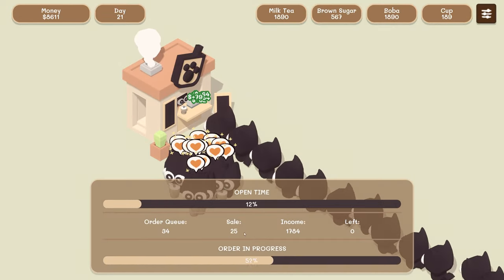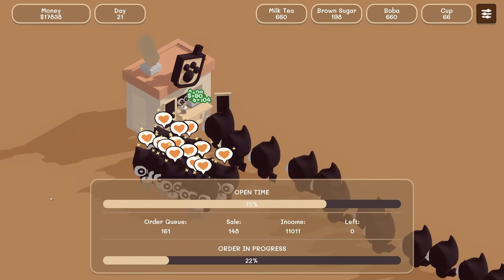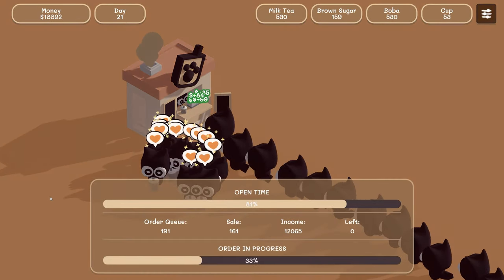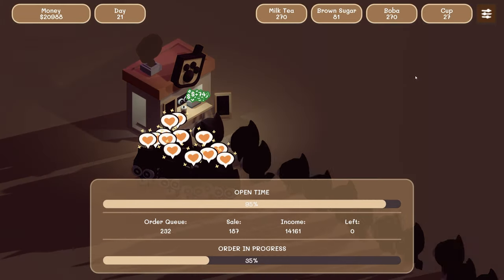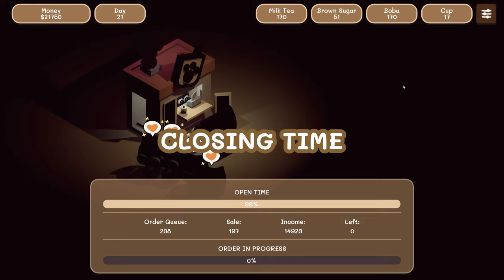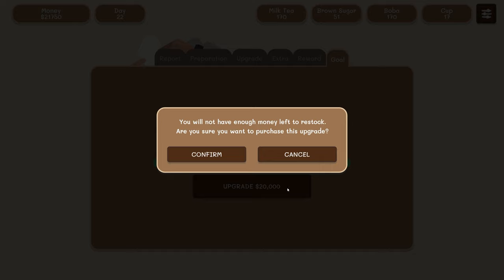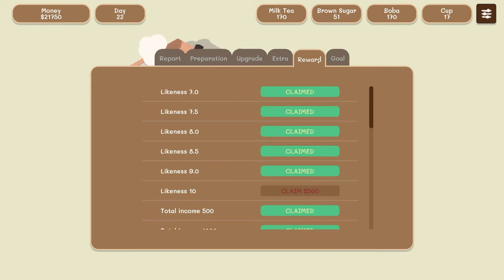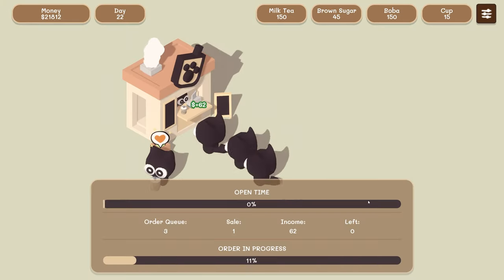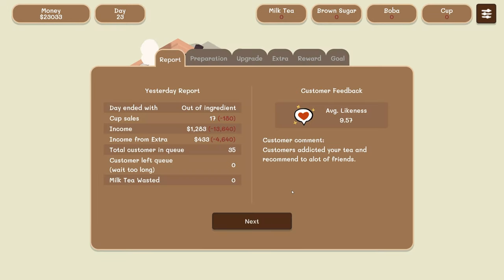Holy crap — an order queue! Look at that order queue, this is insane. If a tiny boba tea stand like this can make this much money in 21 days, then I think we should all invest in boba tea. I've got $21,000 — upgrade! So it's just an upgrade, awesome. I will not have enough money to restock — that means it's an upgrade. Let's go! Oh wait, I forgot to buy stocks.